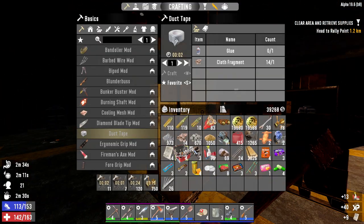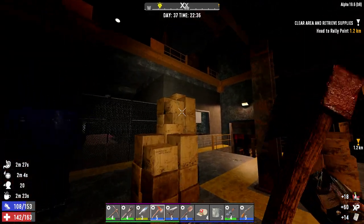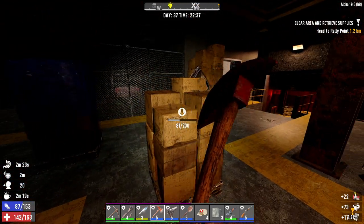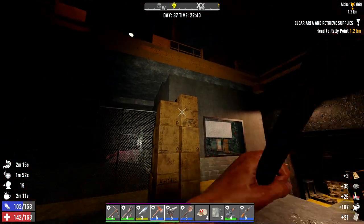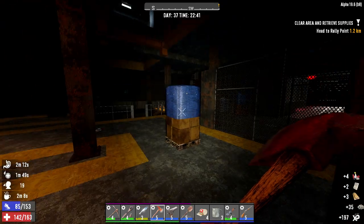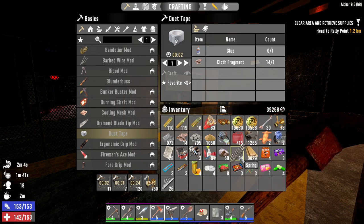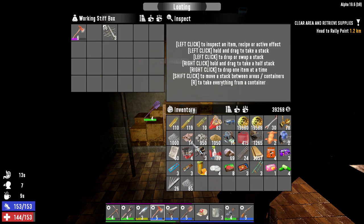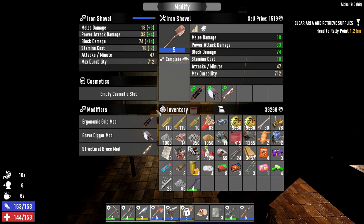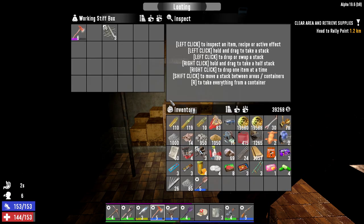I'm even gonna try to hang on to the paper, because when I can do shotgun turrets all this paper is gonna be very necessary. It doesn't give a lot, but it adds up - there are so many of these boxes, it just takes time, but I got all night. I can't go to the trader right now, so why not collect as much as I can. Good thing I put my lucky gloves on - look at this: a level 6 steel fire axe. It's definitely better.